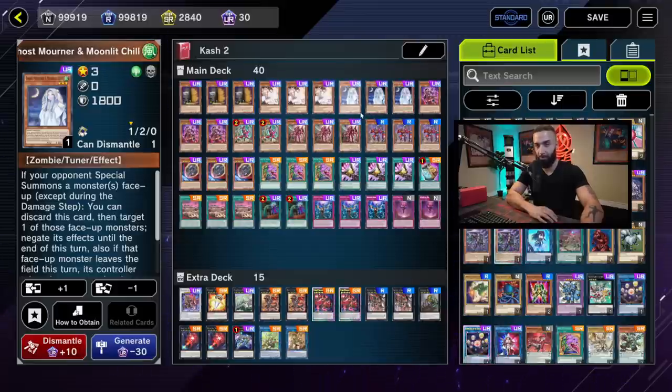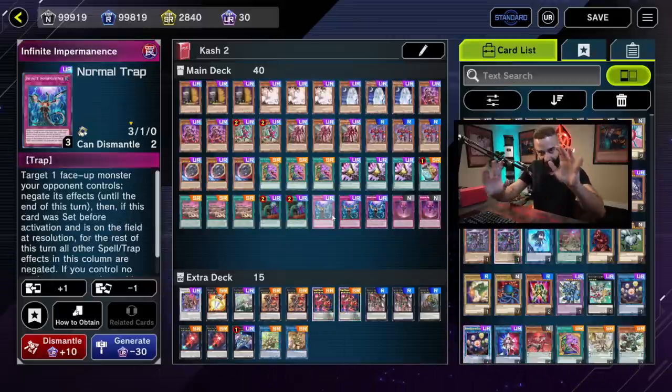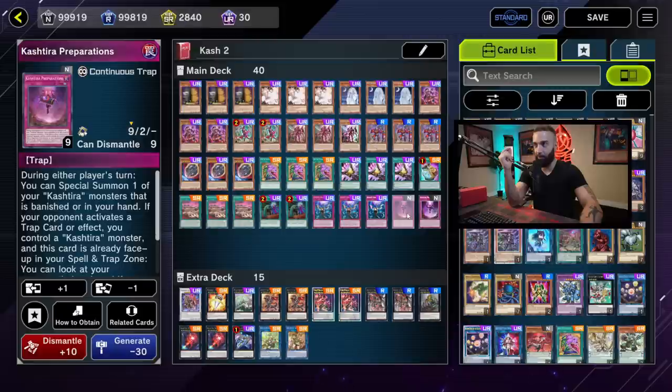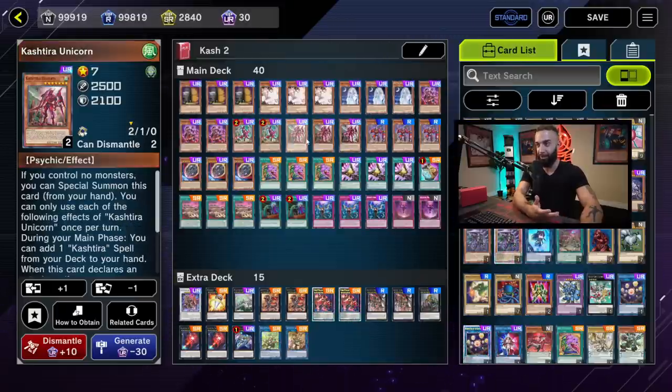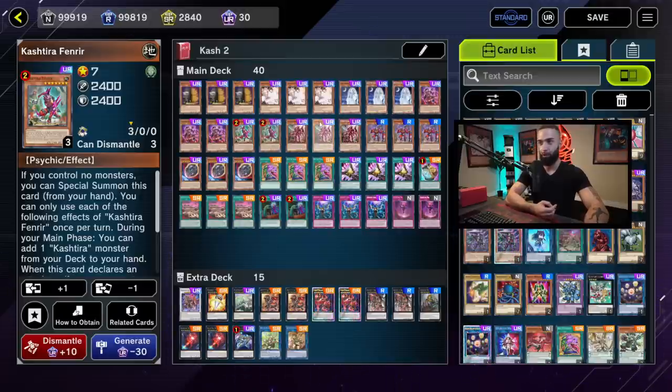Defensive cards are what win you the game in this deck. You have fifteen hand traps, plus three Talents and two Called by the Grave as extra defensive cards — that's twenty total. By relying on Birth and Preparations as follow-up, always make sure to have follow-ups in hand. Play this deck like Gadgets — Yellow Gadget and Green Gadget as the Kishderas, getting free plusses each turn. They're high attack and difficult to deal with.